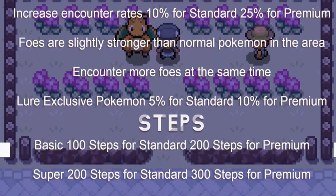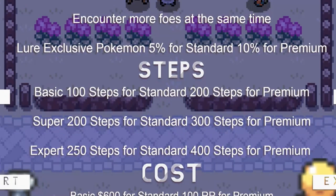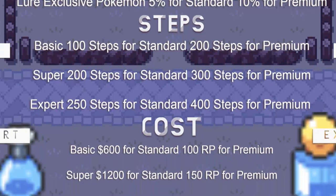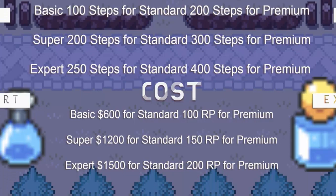They also range in strength. Basic lures are 100 steps for standard and 200 steps for premium. Super are 200 steps for standard or 300 steps for premium. Expert is 250 steps for standard or 400 steps for premium. As for the costs: basic are 600 for standard and 100 RP for premium; super are 1200 for standard and 150 RP for premium.